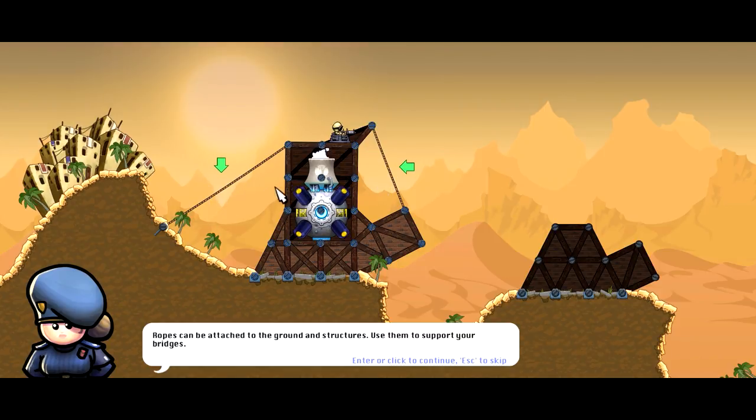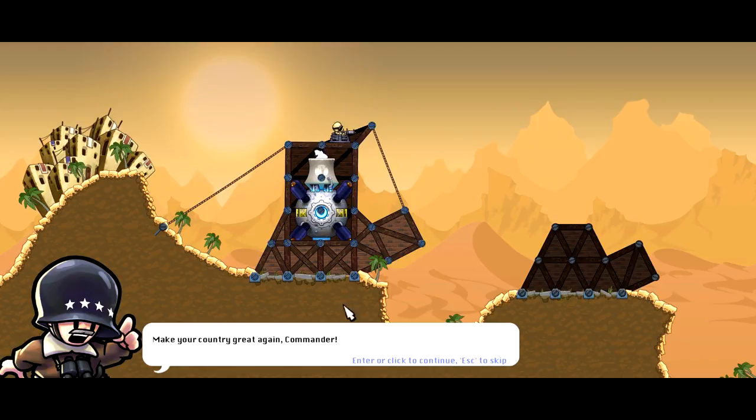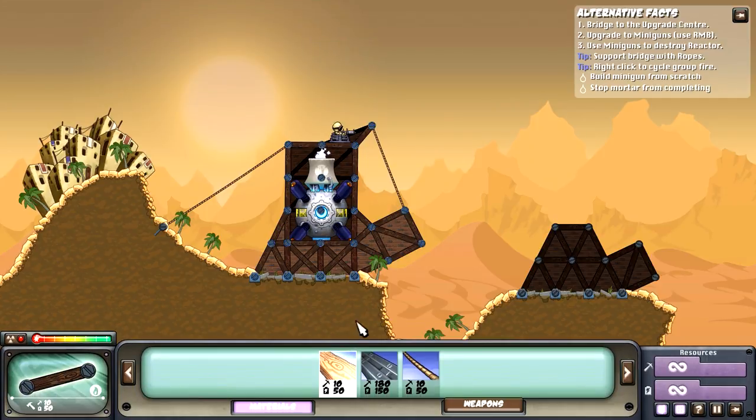These ropes will actually tether in and hold the actual base together, and that's pretty cool too — that's a nice move. Less wobbling to get the structure going. 'Make this country great again, commander.' And we have unlimited resources right here, so we don't have to worry about it. We can build to our liking and not have to worry about anything.